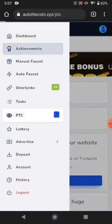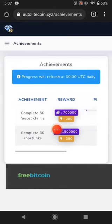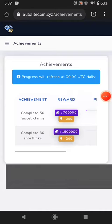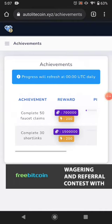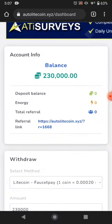The next way is achievements. You can complete a certain number of faucet claims and earn a reward. If you complete the short links you can also earn additional rewards from achievements. That's it for this website — the link is available in the description.